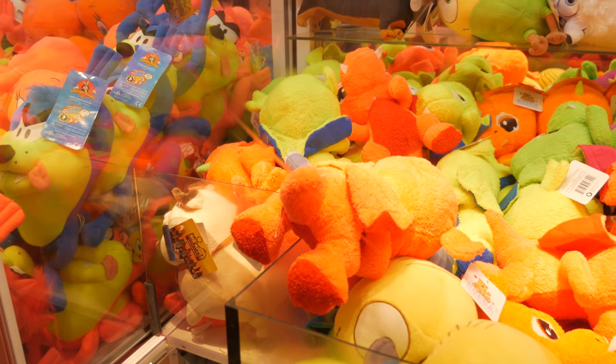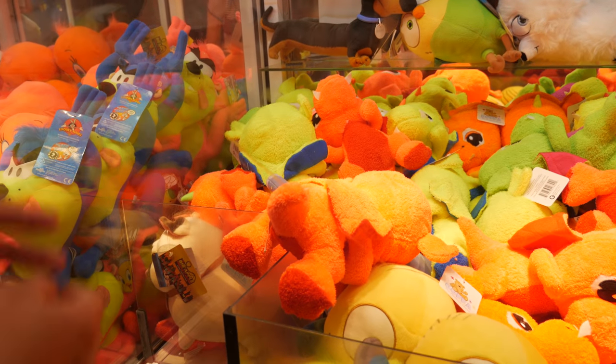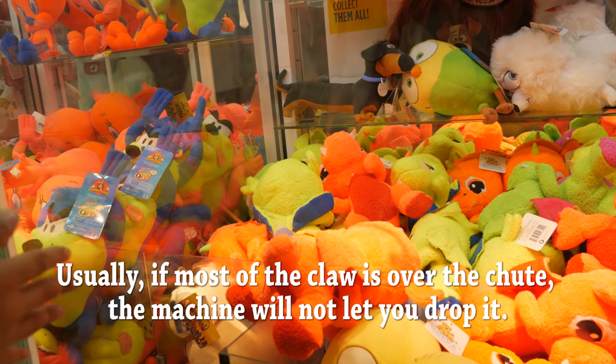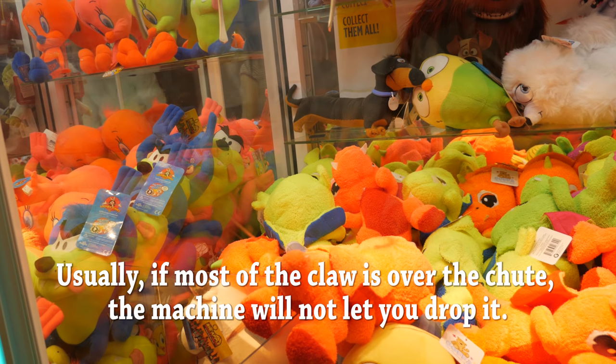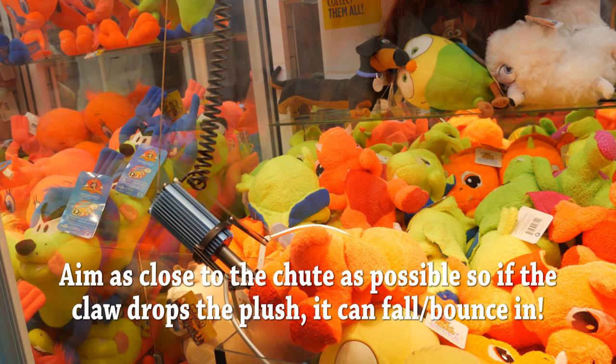Awesome, this is where you want it. We start flopping it closer and closer to the chute. The other problem is e-claws won't let you drop it when it's too close to the prize chute. You want to aim as close to the chute as possible so hopefully you can pull the plush in and make it fall.